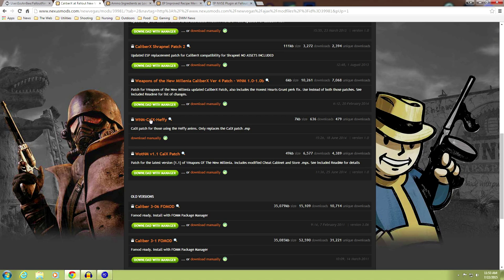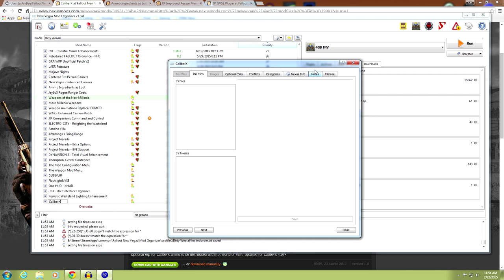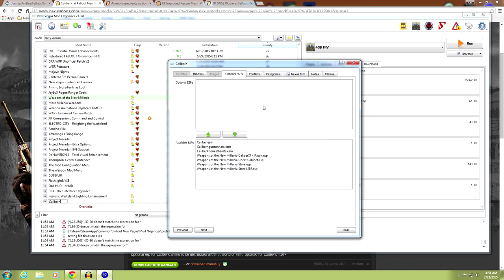Let's change the version to the correct version of Caliber X — version 3.18. Go to optional ESPs and you're going to see a bunch of things. SRB recommends taking Caliber X Gunrunners and moving it up as an optional ESP so it's not active. Do the same with Caliber X Honest Hearts ESM. Then take the Weapons of the New Millennium Store ESP and move it up. None of these will be active.